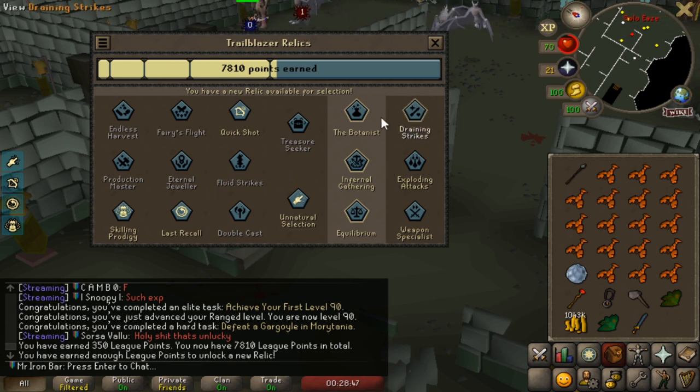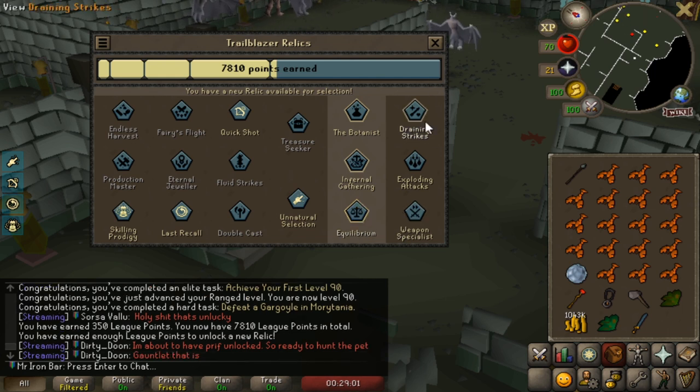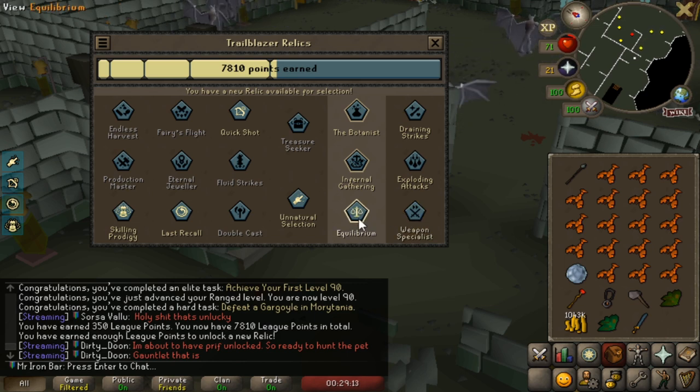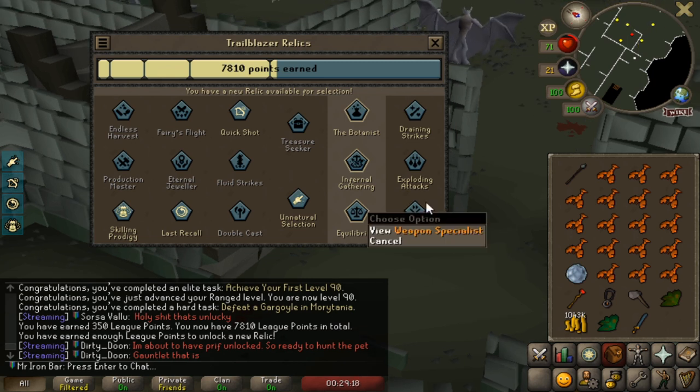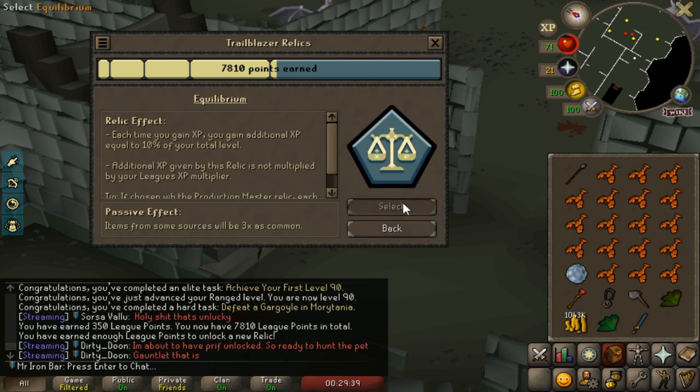I originally was going to go for Bondness because I really value potions — PTSD from older Iron Man struggles. But I decided I'm going to go for Equilibrium because in order to reach Tier 6 I need to double my points, and it's going to take a while. With Equilibrium I can level up my stats faster, which means more points, which means I reach Tier 6 faster and can do other bosses like Inferno sooner. My combat relics are so strong, and I can make Divine Pots anyway because of Elf City, so Bondness is less useful for me. Let's go with Equilibrium.